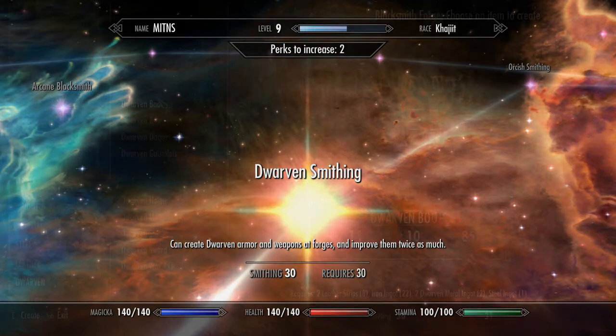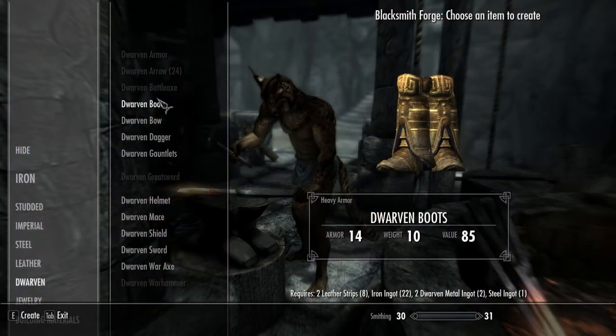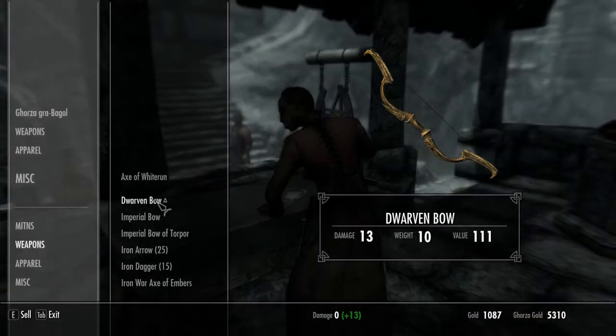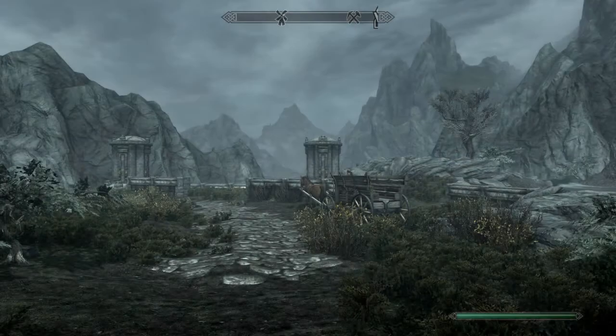Now Dwarven armour can be quite complicated — it needs lots of things to make, like these Dwarven boots. But Dwarven bows are very easy to make and they're worth quite a lot of money, especially if you enchant them. So we're going to sell them back to her as we make them to recoup any losses, and then we'll leave Markarth with as many Dwarven bows as we can get.